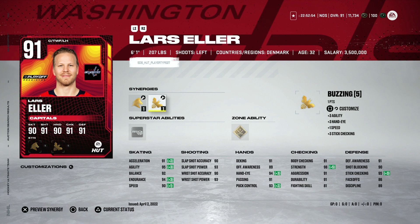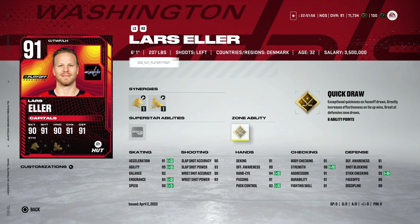Lars Eller is by far the safest card to target for a 98 overall. In the auction house right now he's going for around 170,000 coins on PlayStation, and he is essentially guaranteed to be a 98. The Washington Capitals are in the second wild card spot, 13 points up on the New York Islanders in ninth — it would take an all-time collapse to miss. Washington also can't realistically catch Pittsburgh for a top-three division spot, being eight points back with 14 games to go.